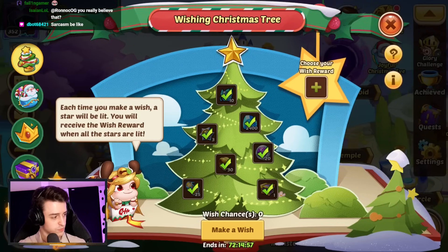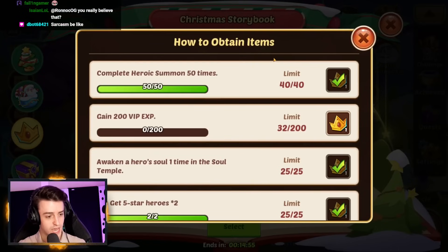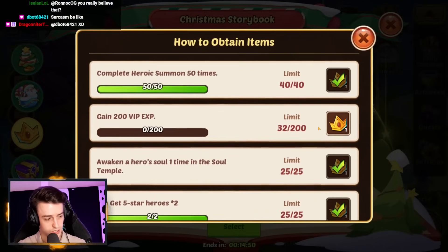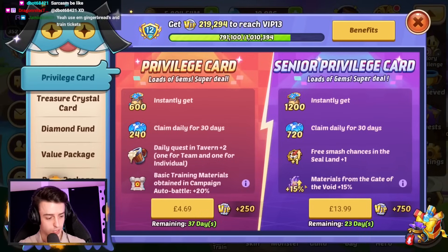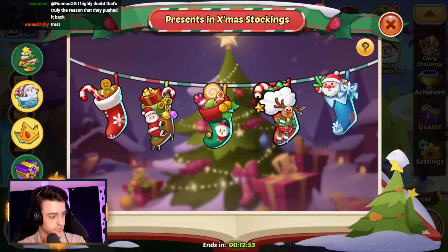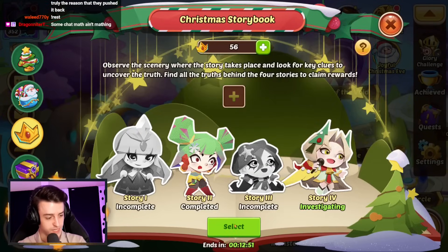Now we go to the Joyful Christmas event and look at our crowns — we have 48 in total. So we need a little bit more, which means spending some money. For every four bucks spent we get one crown, and I need eight more. So I'm going to buy some monthly cards. We've bought two senior privileges and a normal privilege card, which has bumped us up exactly to what we need for crowns — which is 56.